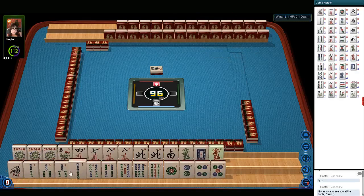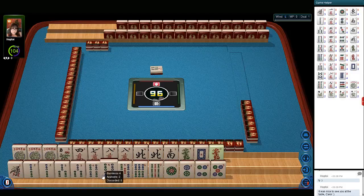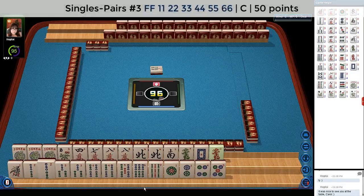We have one, two, three, four, five, six in bams — there's a nine in there too. Pairs of two, three, four. Then we have one, two, four, five. I wonder if we could play the consecutive pair hand.